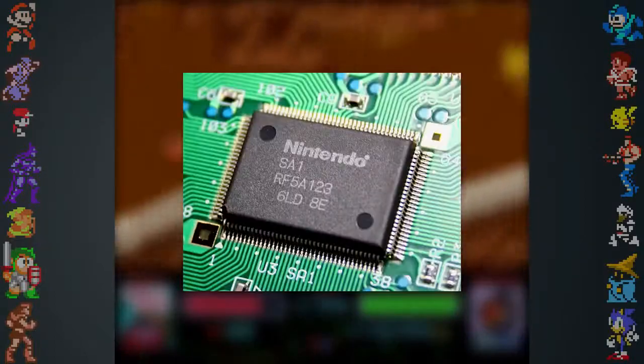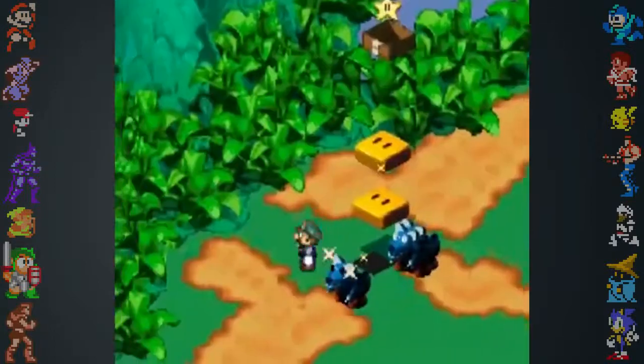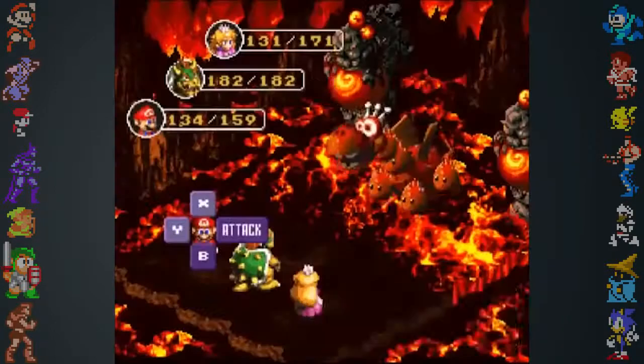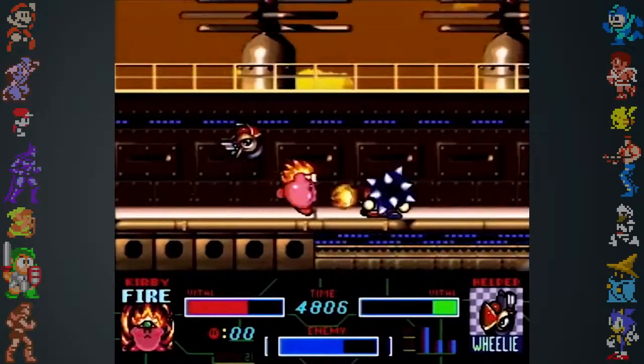Another enhancement was the SA-1, or Super Accelerator 1 chip. This thing was a beast, nearly tripling clock speed, improving RAM, and affording memory compression. Thanks to the SA-1 chip, epic games like Super Mario RPG and Kirby Superstar could fit into a cartridge.